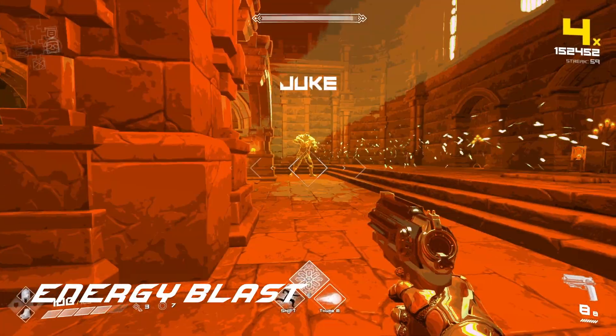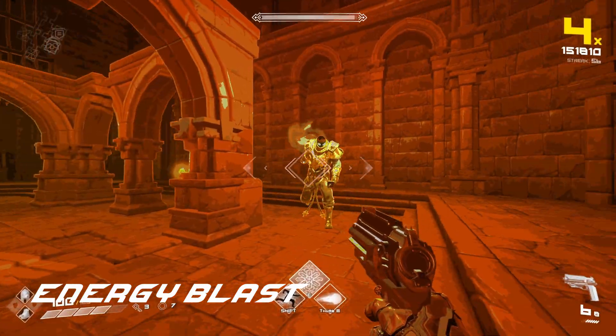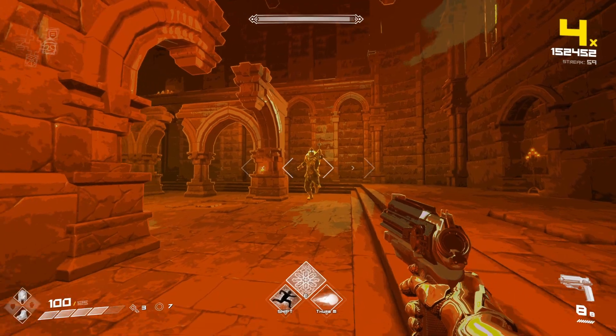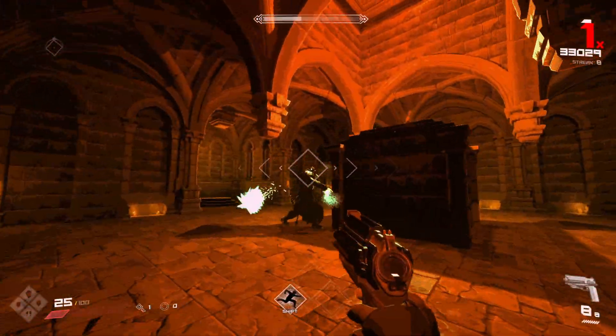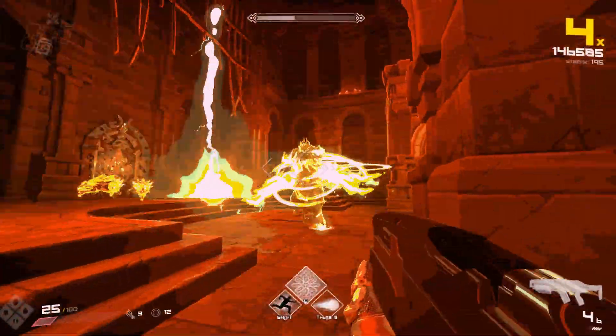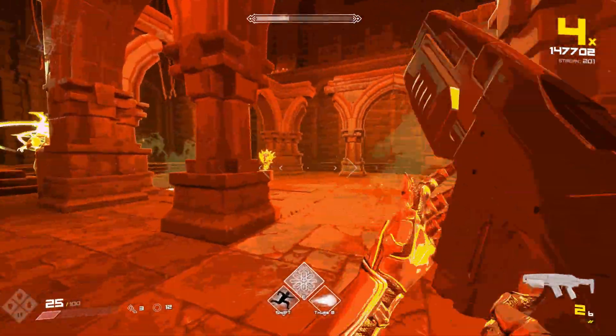Single energy blast: Ymir lifts up his right hand slightly and very quickly charges up a fast energy projectile that will home in on you. Just like the other projectiles he shoots, you need to be moving around him to avoid them. You can also use a wall or pillar to block the projectile instead.